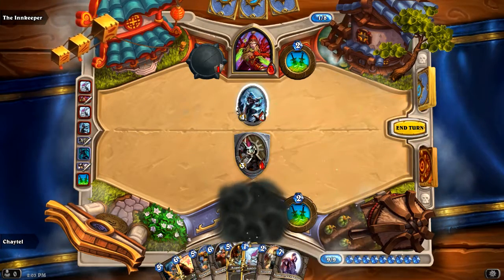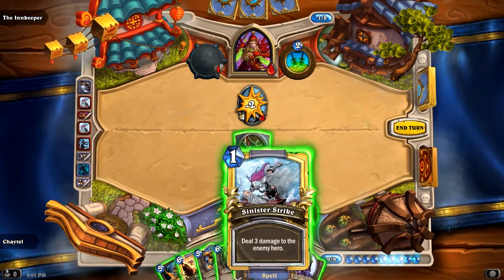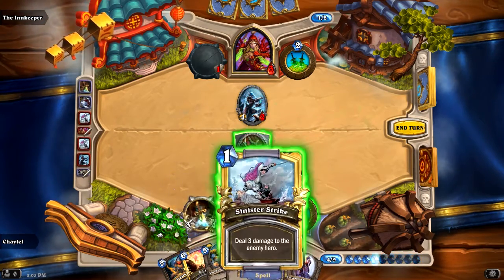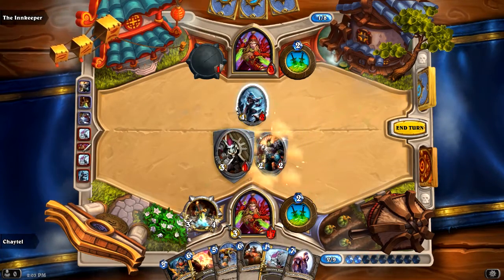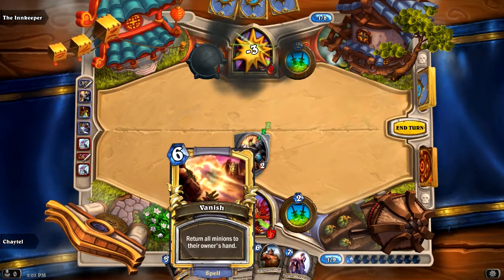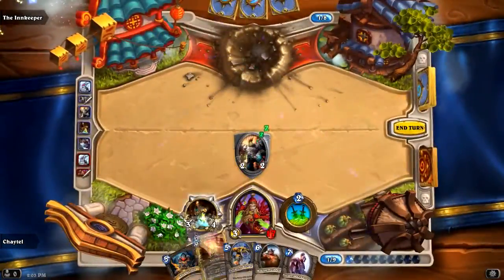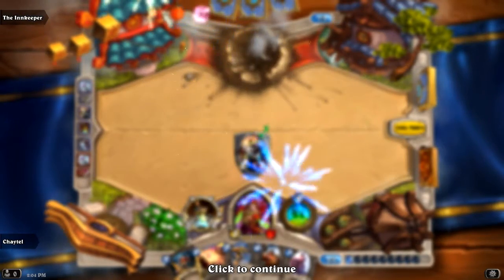I'm going to backstab them with this spell just for the damage. I can equip a nice weapon if I so choose, play a minion if I want, and I'll just finish them off with a Sinister Strike of my own. If you're wondering why some of my cards have golden borders, it's just a special equivalent of having a holographic card. You get them awarded for free, and they sometimes appear in packs too. Every so many levels, you're given golden cards.